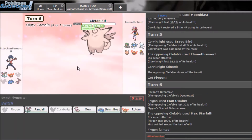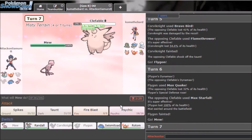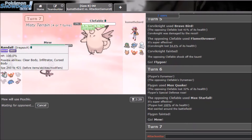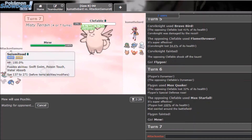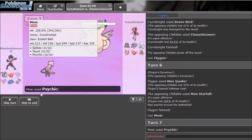I'll probably have to Dynamax — it's a waste but I have to do it. This mon is too big a threat. Goodbye to that. He probably goes into something that Sucker Punches me. The Spike will still go a long way, but I really didn't play that well.